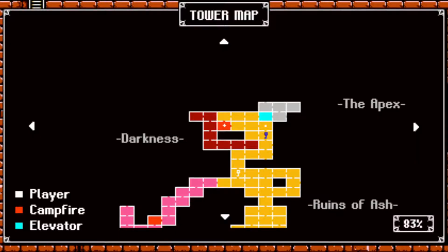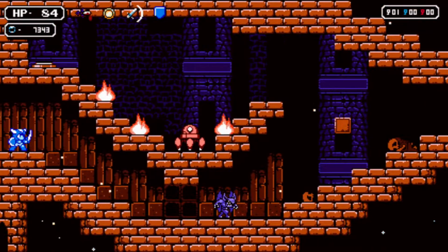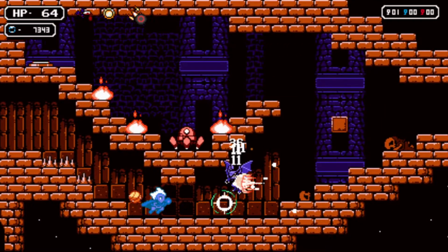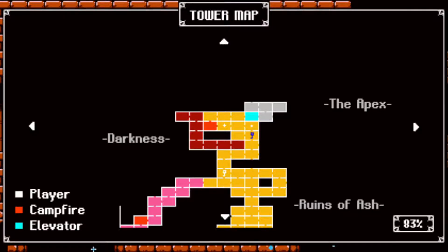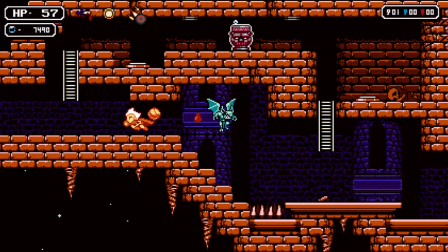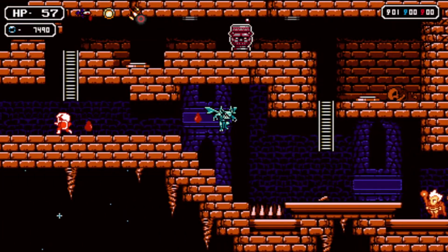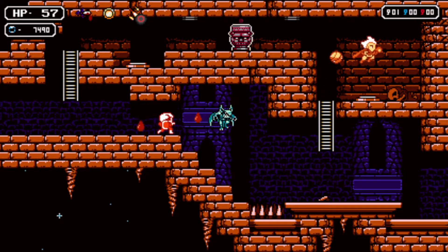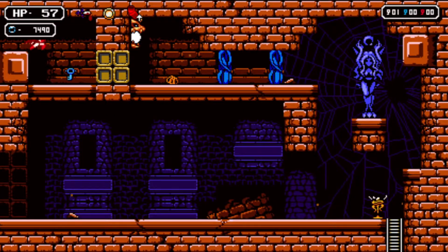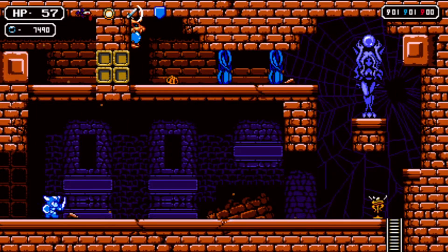We never explored the side rooms anyway because we got the skip. You can't hurt these guys when they have the buff from the chalice. There's a blue key — wait, can we reach that? Yes, we totally can. Might as well pick this up because that would have been useful. We can check the other key doors.